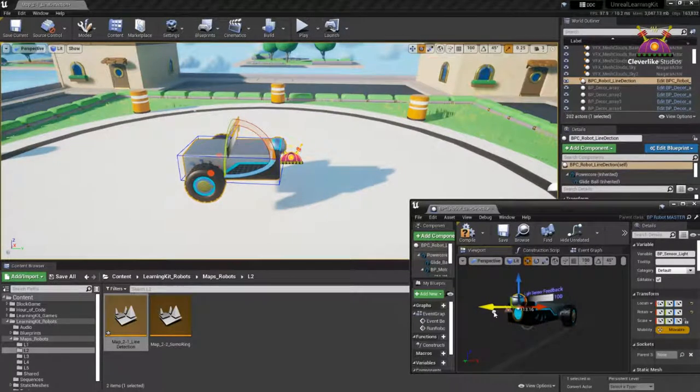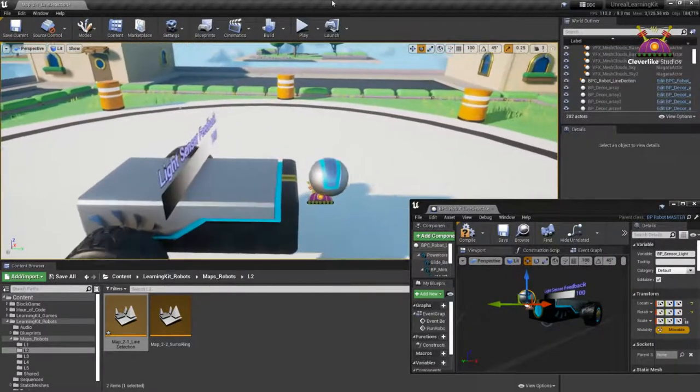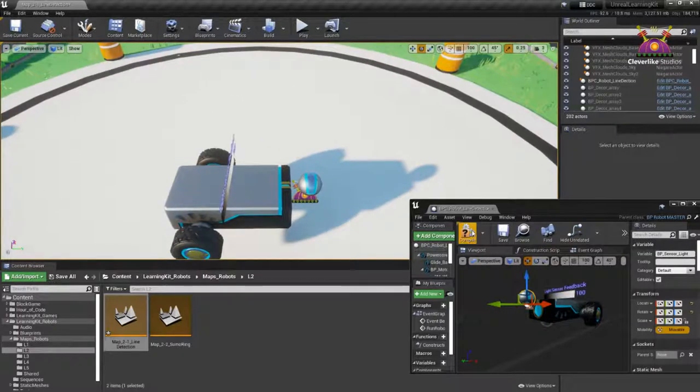The distance from the sensor to the ground affects the value you get back. The further apart the values are between seeing the desired surface and not seeing it, the better reliability you get. Brian's going to show us what that actually looks like in real time. Now that we have this, we've changed the code, so we need to actually compile. But before I hit compile, I want to show you something cool.